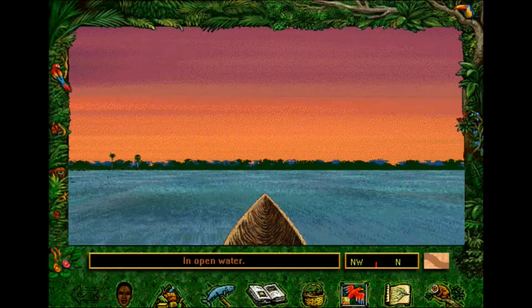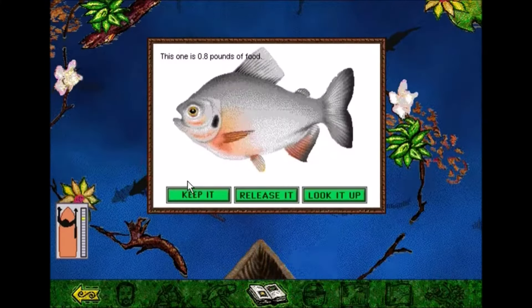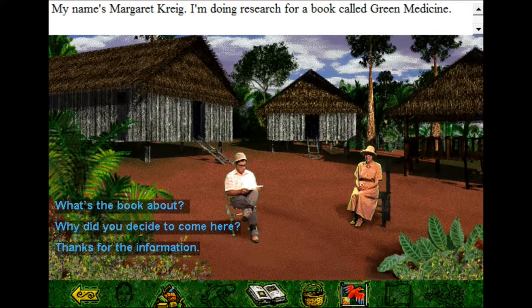In that game you were traveling down the Amazon River in a canoe, fishing along the way, stopping to take pictures of animals in the rainforest and pick fruit, meeting people from different people groups and historical figures as well.